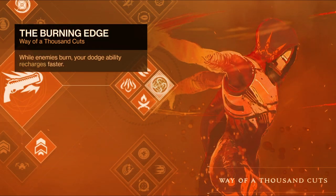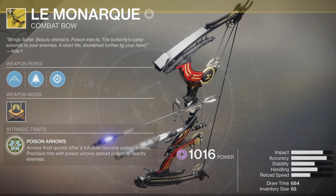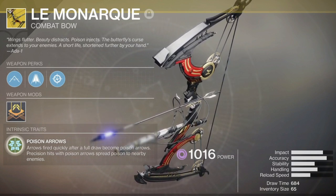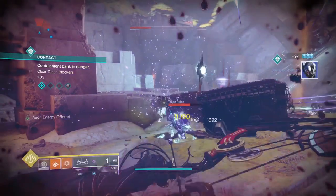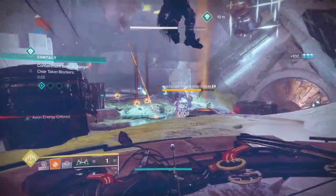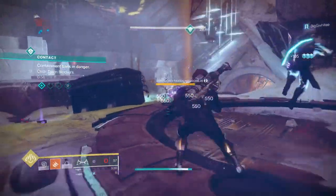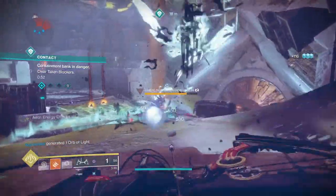It doesn't just involve the Monarch Bow with mid-tree Solar, but with mid-tree Solar using the Burning Edges — when enemies burn it gives you recharge rate towards your dodge ability. It also glitches and works with the Monarch Bow: whenever you get a clean shot and proc the poison arrows, one shot will give your full recharge rate back to your dodge. You get one clean shot proccing the poison arrows and you can see your dodge recharge rate come back.